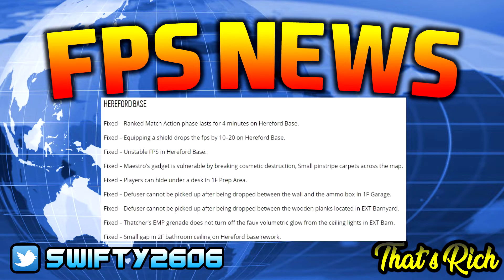Hereford Base is seeing the most changes. The ranked match action phase lasting four minutes on Hereford Base is now fixed. Equipping a shield dropping FPS by 10 to 20 on Hereford Base has been fixed. Unstable FPS in general has been fixed. Maestro's gadget being vulnerable by breaking cosmetic destruction small pinstripe carpets across the map is addressed. Players being able to hide under a desk in the first floor prep area is fixed. The diffuser not being able to be picked up after being dropped between the wall and the ammo box in the first floor garage is fixed. The diffuser not being pickable after being dropped between wooden planks in the exit barnyard is fixed. Thatcher's EMP grenade not turning off the faux volumetric glow from ceiling lights in exit barn, and a small gap in the second floor bathroom ceiling, are also fixed.